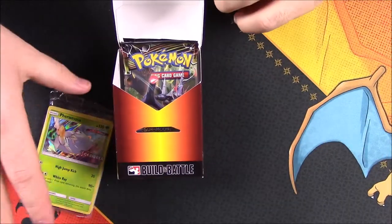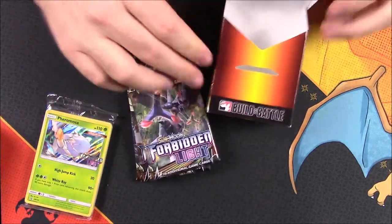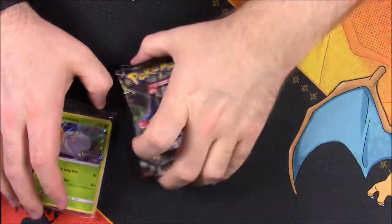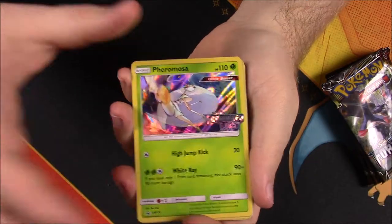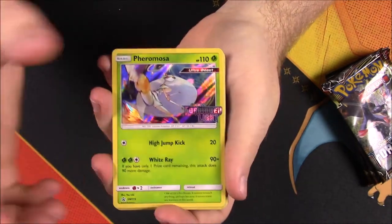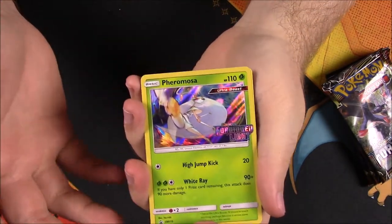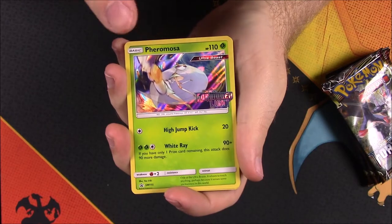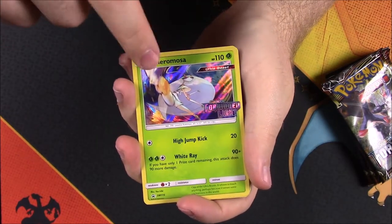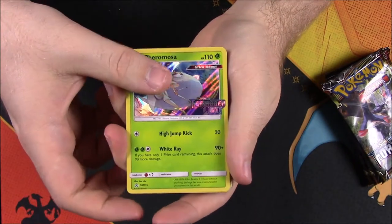We'll go ahead and open that, which I believe has some stuff in it. And then of course we have four booster packs, plus this nice little collectible box. Let's go ahead and open up this little pack. It's just a pack of extra cards they throw in to help you start building a deck. As I said, I've never been to a pre-release, but by the looks of it I want to say it's probably geared towards whatever your promo card is, so you can probably use them together. Since we got Pheramosa, we have a lot of grass and stuff.